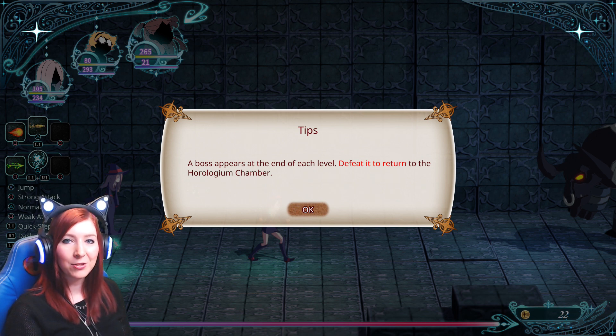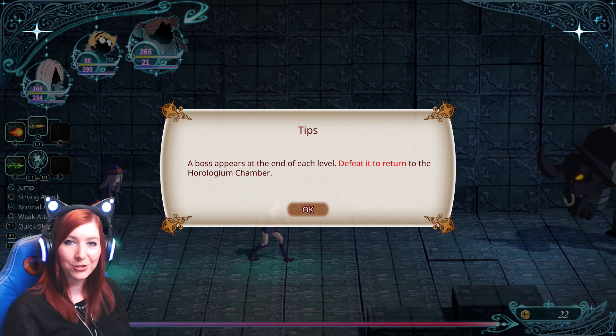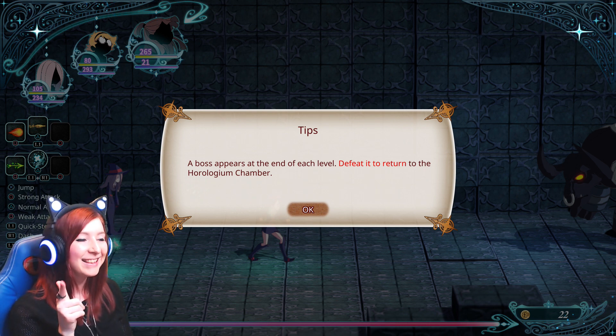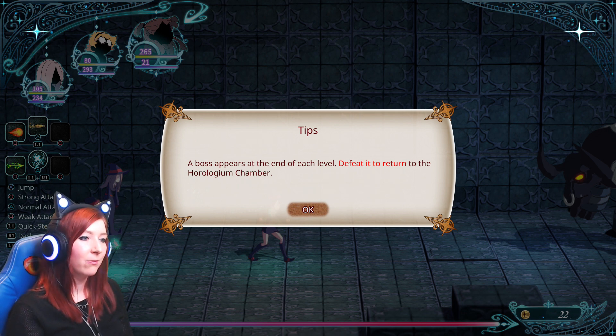Oh my god, this is the boss! There's a giant bull boss, guys. Let's grab the bull by the horns! A boss appears at the end of each level — defeat it to return to the horologium chamber.